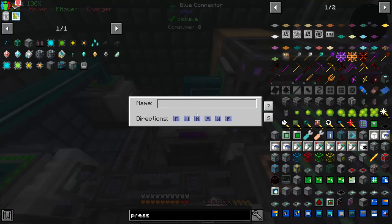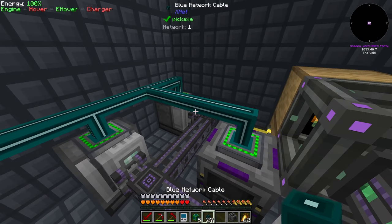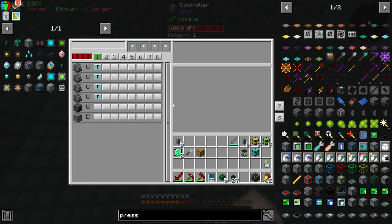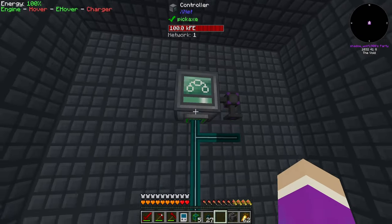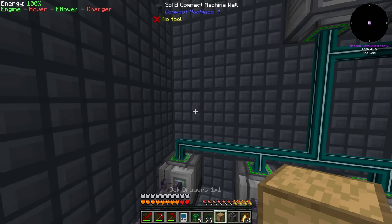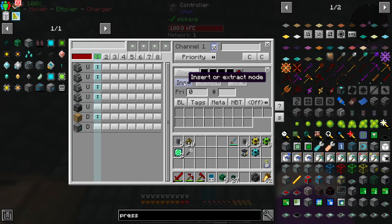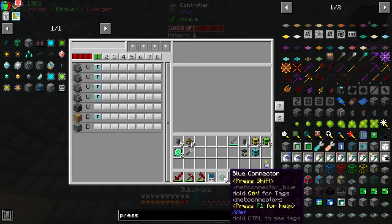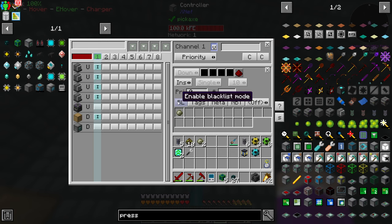Blue cable connected like that. I just need to grab out biofuel and substrate. I'm also going to put back down this drawer right here. The drawer is going to be set to insert, and it's only going to insert substrate - so whitelist enabled, priority input only substrate.